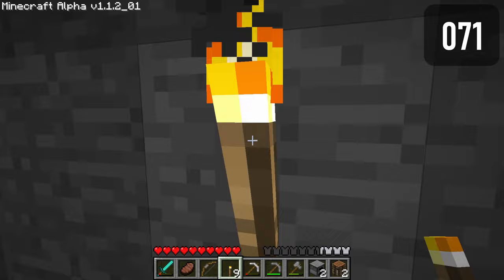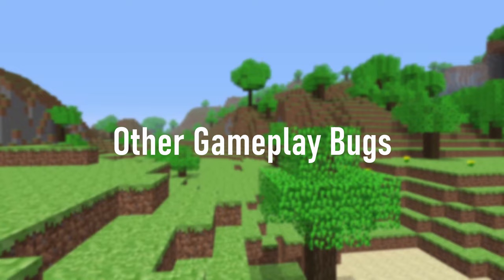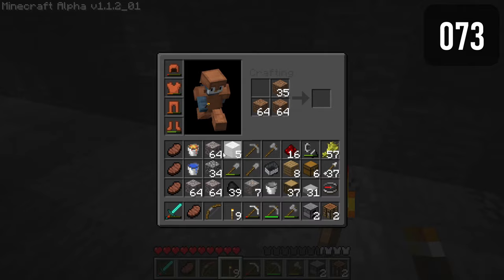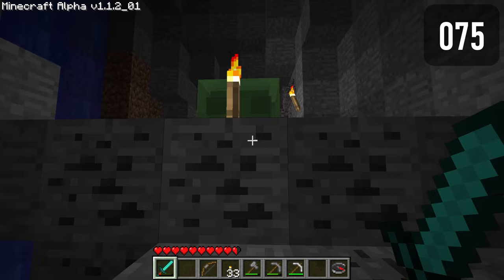Torches can't be broken when standing right in front of them. Clicking back to game breaks instaminable blocks. Pressing W, A, S, or D in inventory at the same time causes the player to walk with the inventory open. Chicken hitboxes are very small. Slimes can phase through blocks. Slimes do not drop items when killed with a weapon.